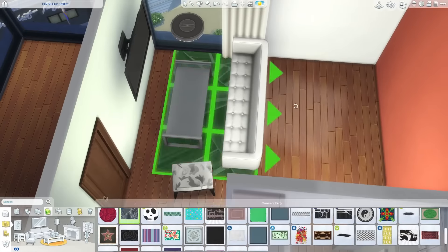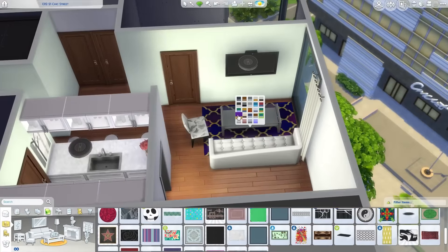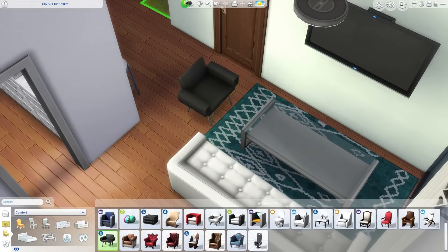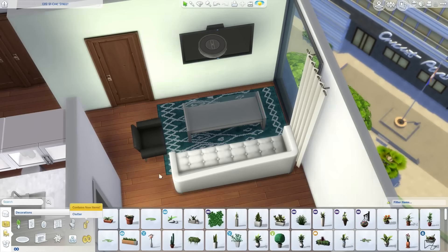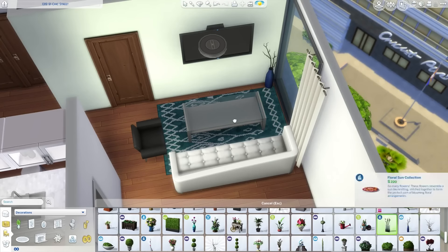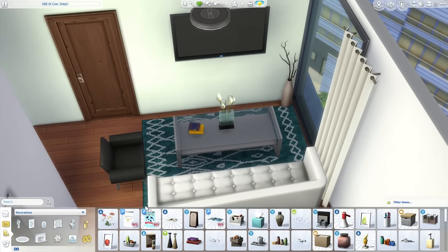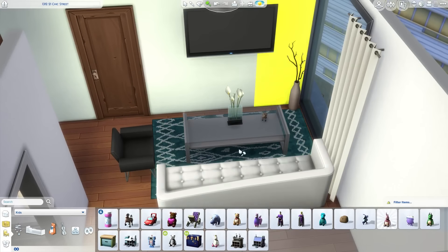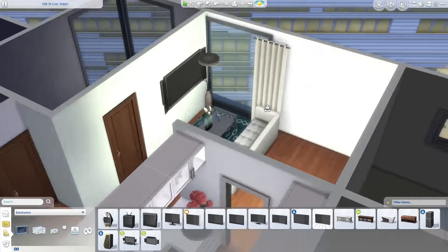When making this apartment, my thought behind why she's living in this super cramped place with the twins is that she really wanted to move to a nice part of the city so they could get into good schools and all that. So she took the most affordable apartment available to her in the fashion district, which unfortunately was this really small one — I like to imagine it's a bit more expensive to live in the fashion district than the spice district.